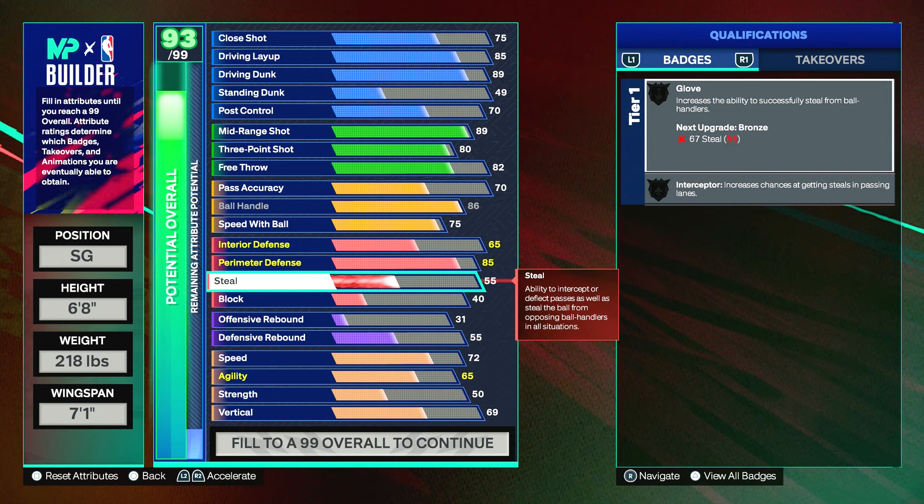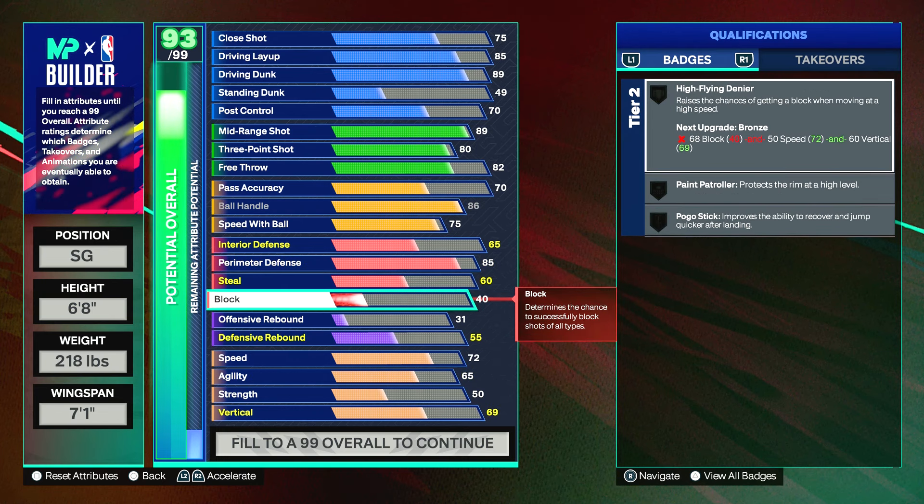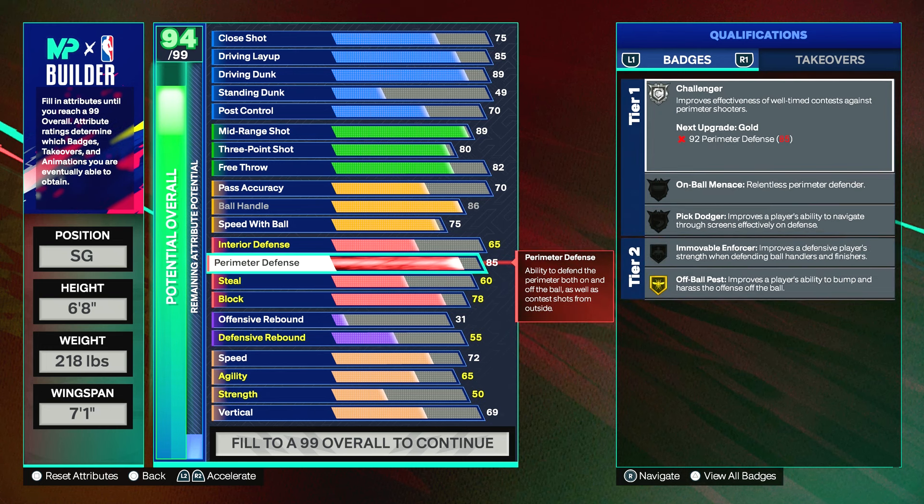For passing lane steals, put it at a 60. You might not catch the ball, but you'll at least tip it, which stops something — and especially in Rec and Pro-Am, that helps a lot. With the 60 steal, we get interceptor on bronze. For the block, put it to a 78, which will eventually get us high-flying denier on silver and paint patroller on bronze. The defensive badges are looking good right now.